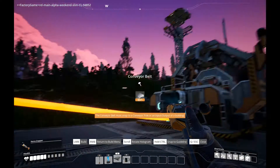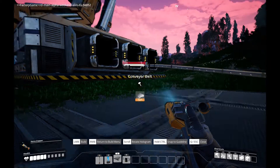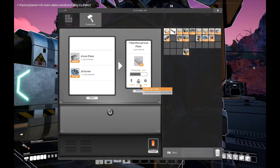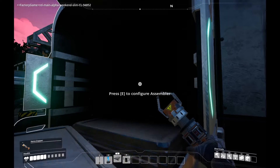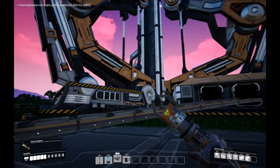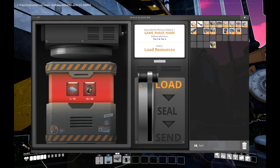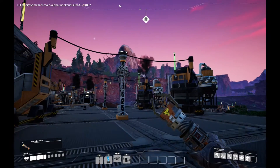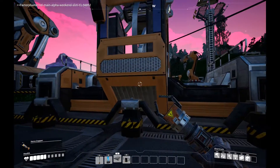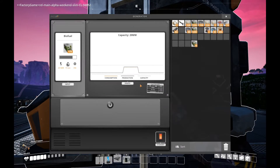Those lookout towers are super good for being able to position things — it's a little hard to do when you're on the ground. We'll start sending some plates and rotors in. These assemblers use 15 megawatts. These biomass burners produce 20 megawatts. So your power grid — we could run another one of these constructors because they only take 4 megawatts. So you can run one assembler, one manufacturer, one constructor off of one biomass burner.